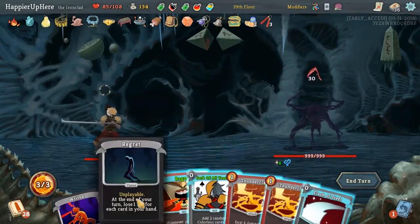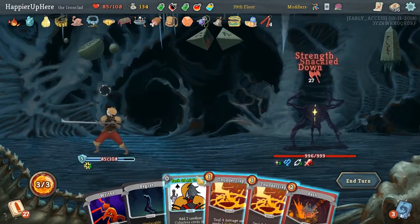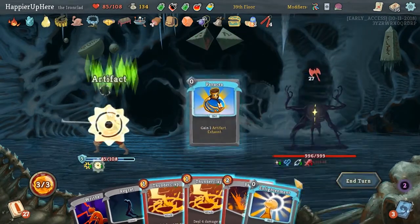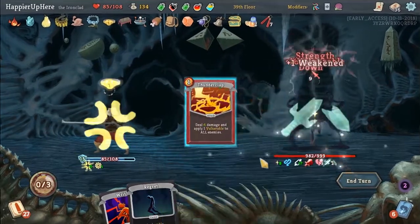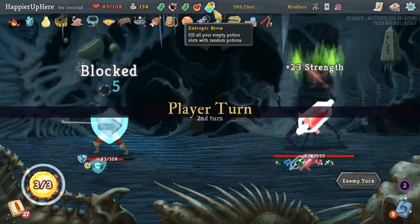Let's Rage, Flash of Steel to see what we draw - Jack of All Trades. Lightningman is actually very nice because then we can Bash, Thunderclap, and Thunderclap. We should also use all of our potions since we have the Entropic Brew.